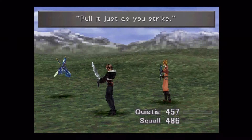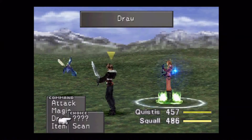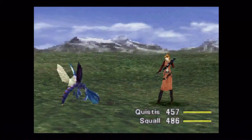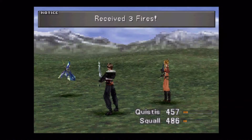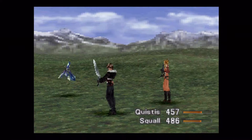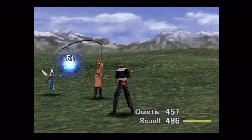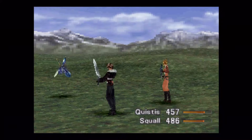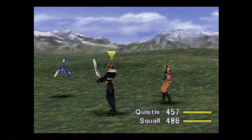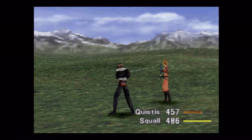Here's a little tutorial on the trigger. Squall can land automatic critical hits if you use the trigger at the right time. If you notice, it does a little slash animation and then a little explosion. You'll get the feel for the timing — it's actually super easy.